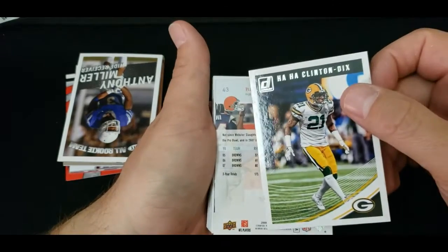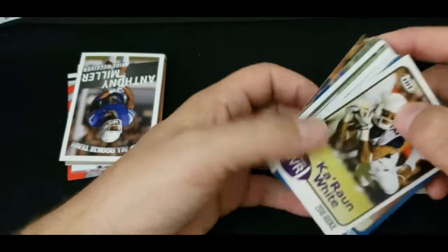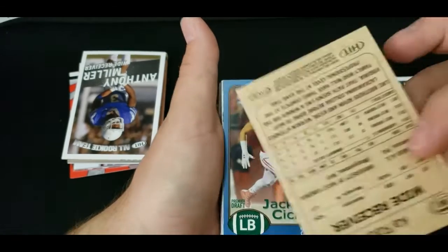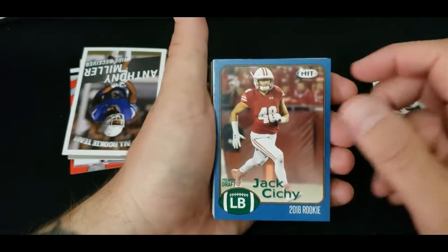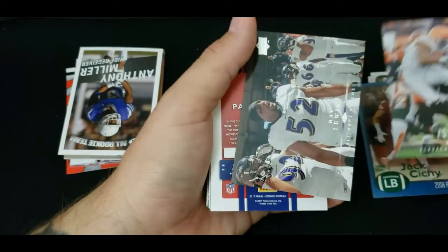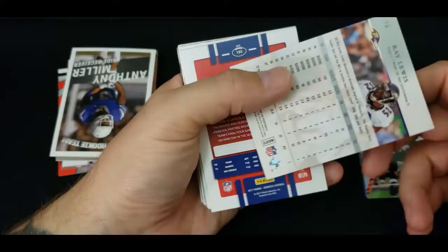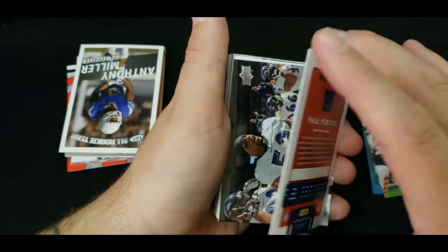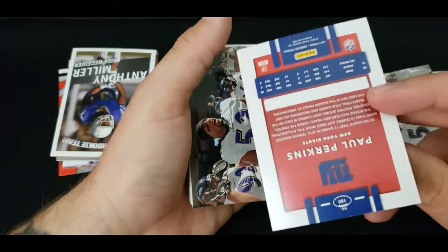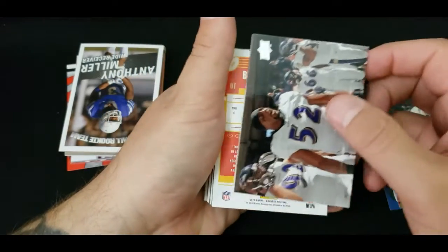We got a Ha Ha Clinton-Dix, Don Russ. Starting from the top: Karon White 2018 rookie — it says hit but it's not. Jack Cici, Jamal Lewis, Ray Lewis — dude's a beast, nothing particularly special about that card. Paul Perkins New York Giants — I was hoping it'd be signed but indeed it is not. And duplicates — he must have a lot of those.